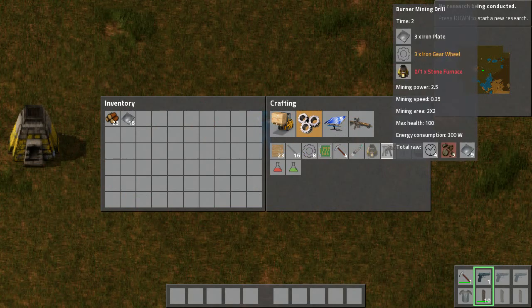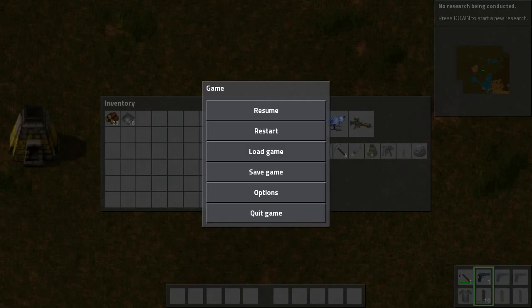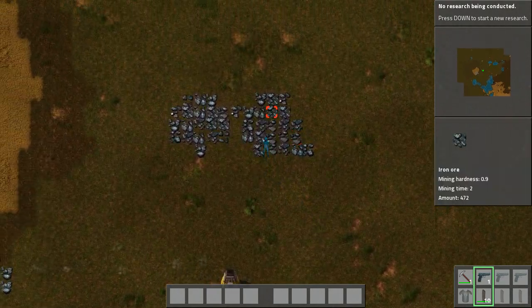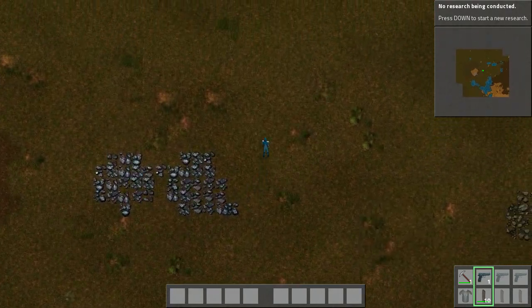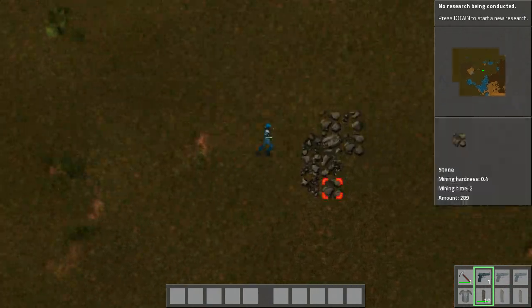So I need a stone furnace. How easy is it to make a stone furnace? I just need five stone. I have a pickaxe. The stone is right here - and that's iron ore actually, the stone is here. So let's go mine a bit of stone.